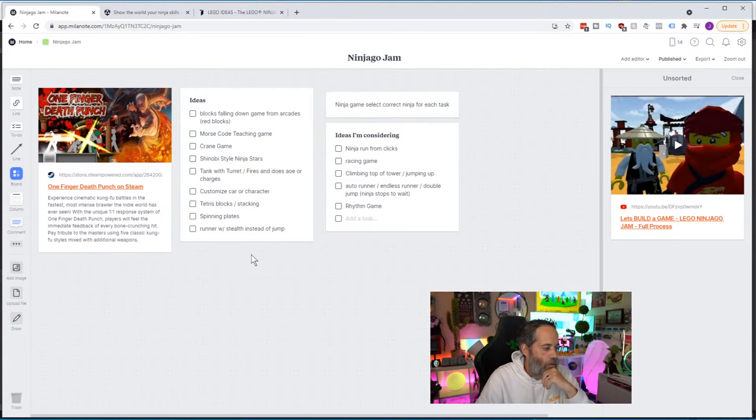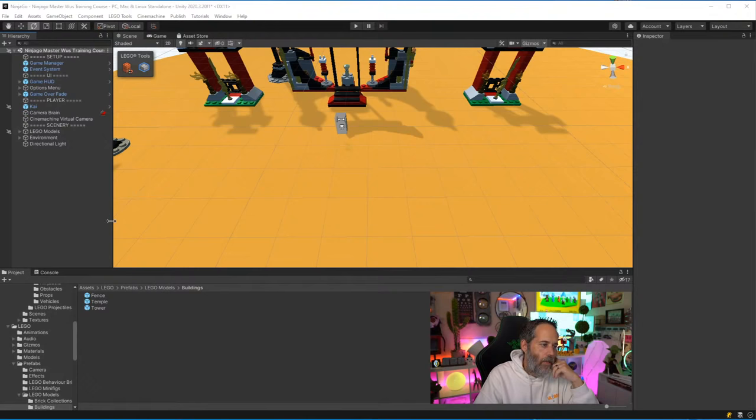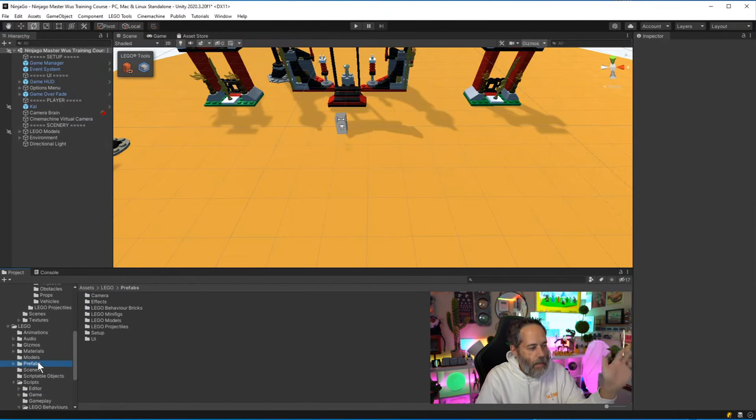Running and racing if it was a rhythm thing could work — like you have to tap whenever the light lights up, and that goes along with a beat. You've got some music going, when the beat hits the light comes on, you hit the button, and you get a speed boost. I'm heavily considering either the climbing-and-jumping game or some sort of rhythm racing game. Let's jump into the actual project to see the examples.